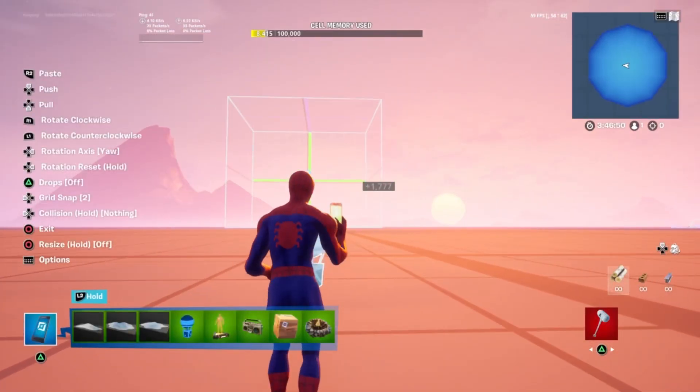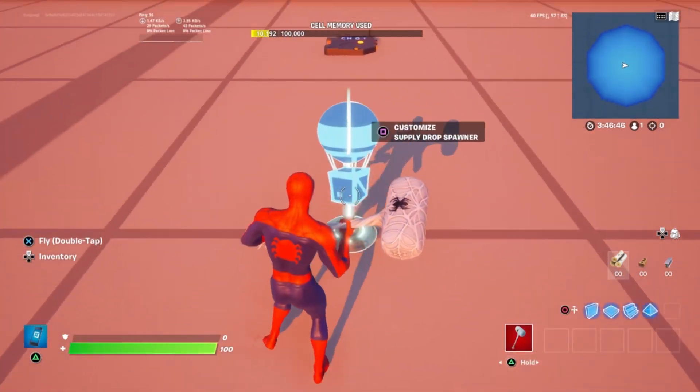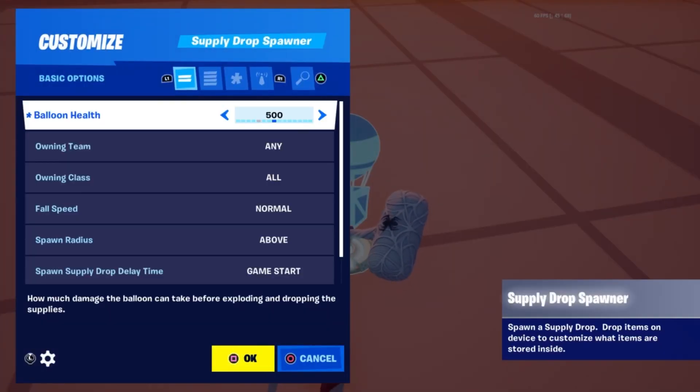Also in the new update, you guessed it — supply drops are in Fortnite Creative and they're working! Check out these settings. You can change the balloon health from 10,000 health all the way to infinite.